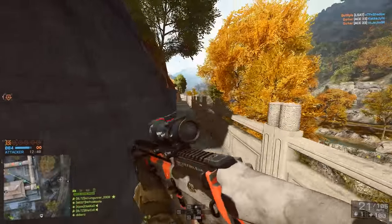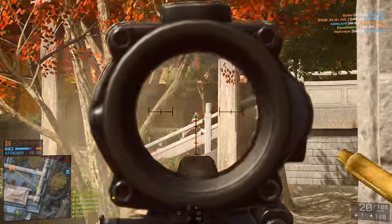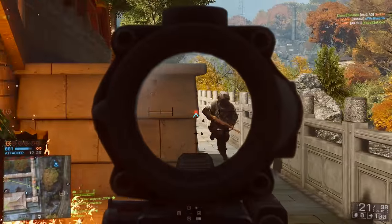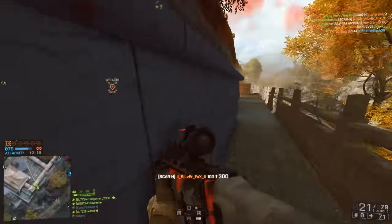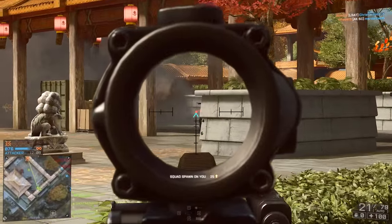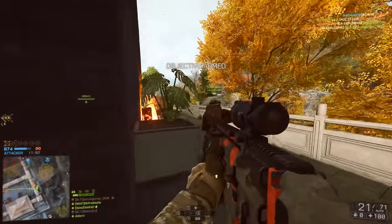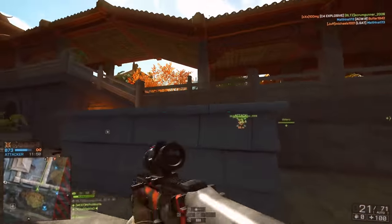Moving over to Battlefield 4, we return to simpler times where the Scar family is reduced back to just one version, the Scar H, but we do see the introduction of the DMR variant, the Scar H SV. This semi-automatic rifle is extremely similar to the Mark 11 but with a slightly different recoil pattern. The standard Scar H in Battlefield 4 takes over the G3A3's role from Battlefield 3, offering a middle ground between assault rifles and DMRs. Featuring a max damage of 33, the weapon hits very hard, but that power comes at the expense of rate of fire, which sits at just 620 rounds a minute.